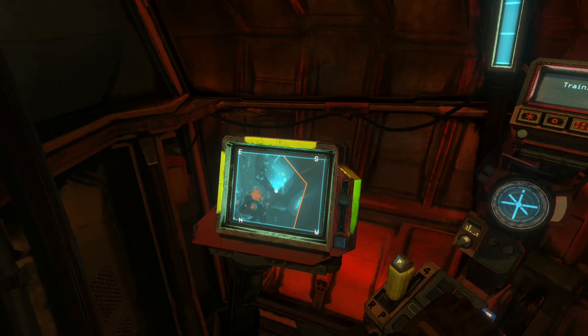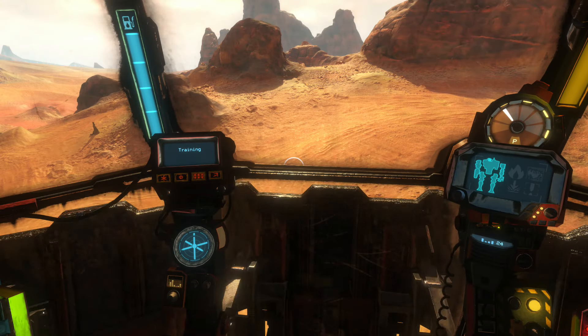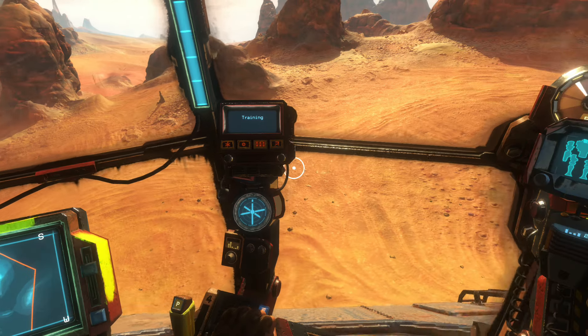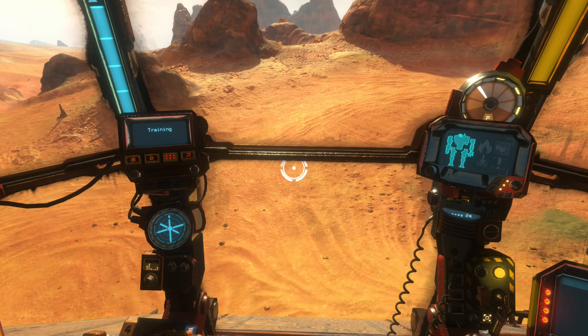Press B to toggle ignition. Notice the reticle in the center of your view — move the mouse to aim your weapons. The laser is now equipped. Press left click to fire it.